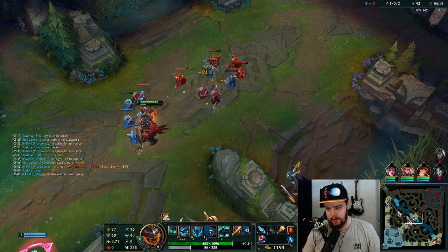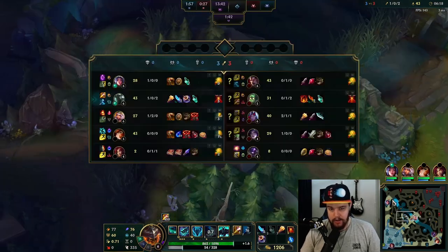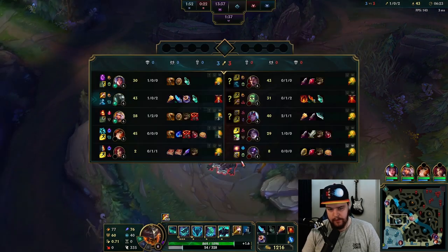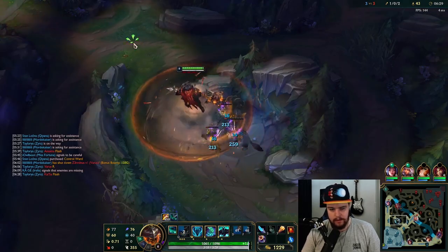I'll take these two minions and leave the rest for my Qiyana. That's okay — I got two kills out of that essentially. Very surprising that Kai'Sa was the one that rotated there honestly, didn't expect that. I'll get the scuttle.